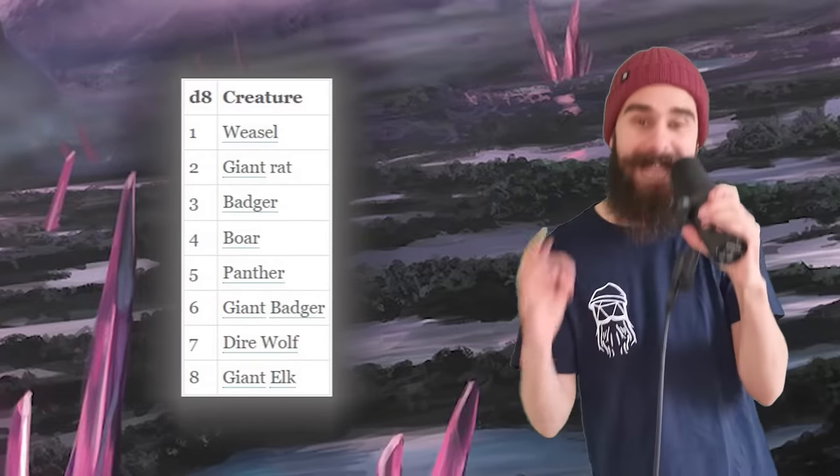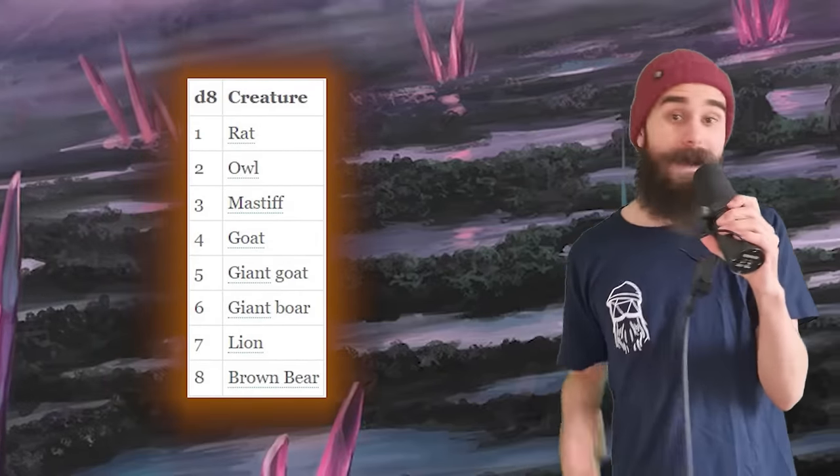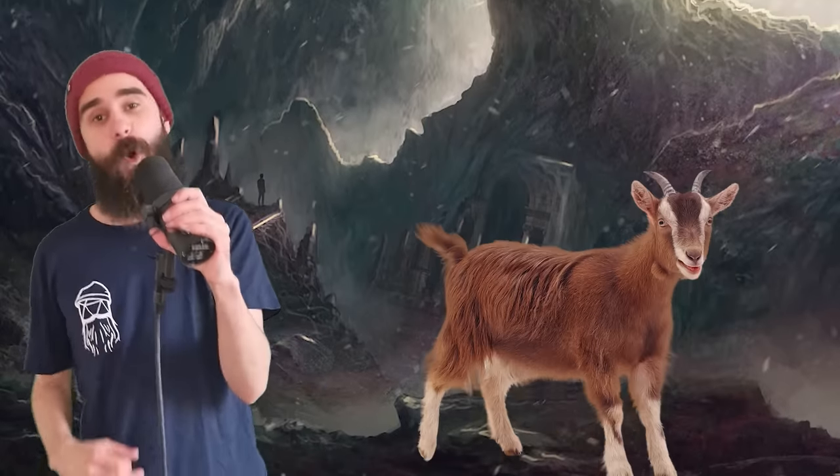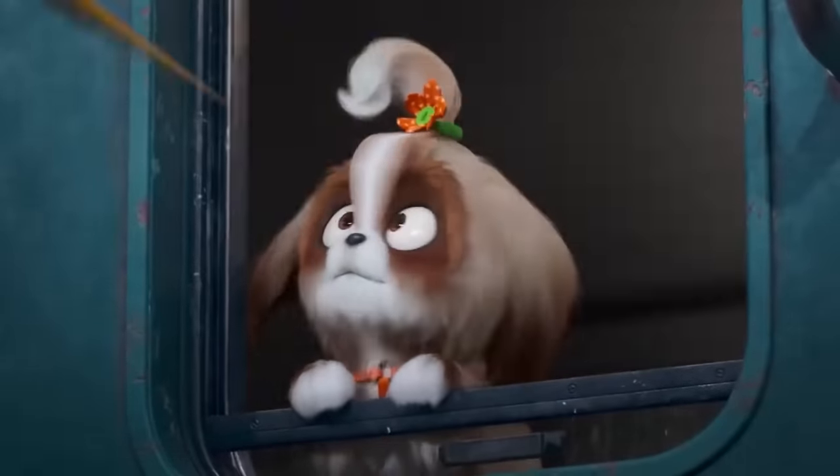The color of the bag determines the type of creature you can pull out. Whenever you throw a fuzzy, you roll a D8 and you get that number's creature. Most of the options are CR 1.5 or below, but if you get lucky, you can rip some pretty powerful stuff, like a brown bear or a lion, or even the CR 2 giant elk. These fuzzy friends last until they hit zero hit points or until the next dawn, at which point they vanish, and you can use the bag three times per day.